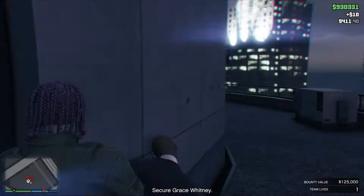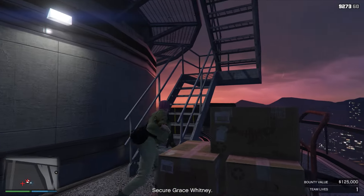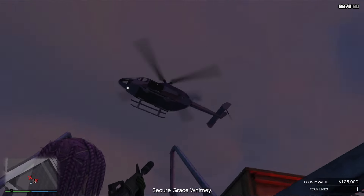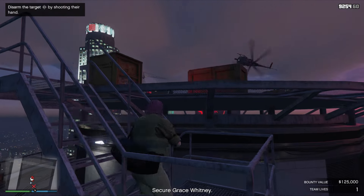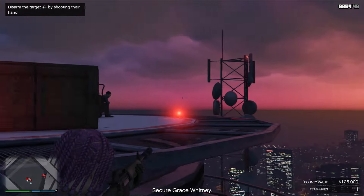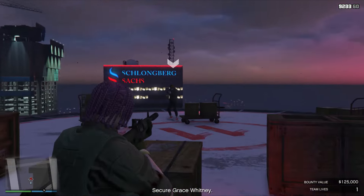Then you want to go upstairs, clear some more AI guards and hit the elevator to reach the rooftops. Once you're up there, there'll be more AI guards that you have to clear and also two choppers, so you want to be taking down those two choppers. Just be extra careful because sometimes those choppers might land on top of Whitney, which will make you fail the mission of getting her alive.